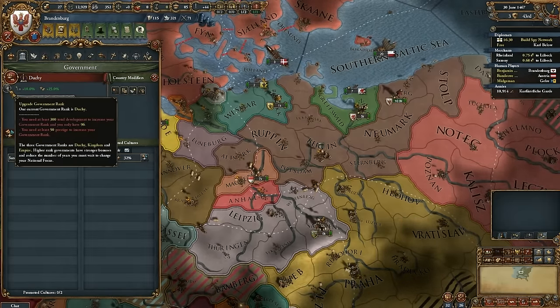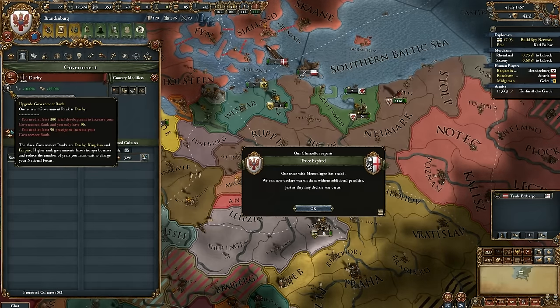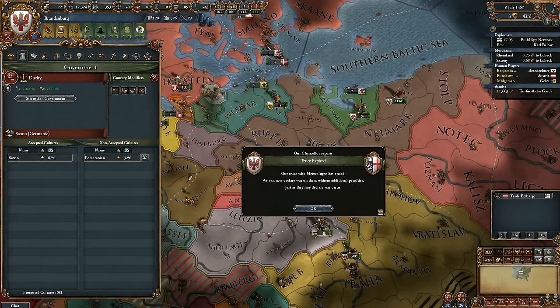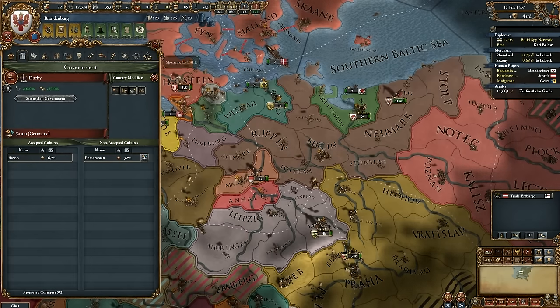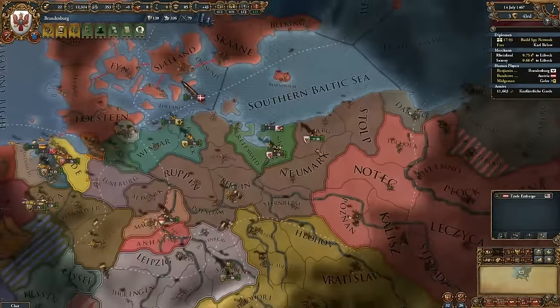If you go to government and then hover over upgrade government, it should say you have this and you need this. I have 96. So I can expect mine to be about 100.